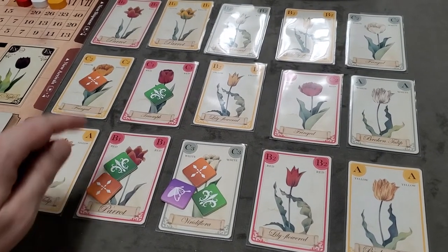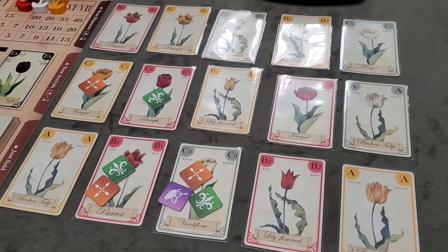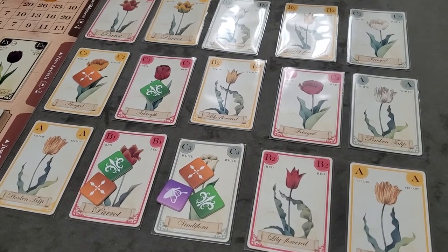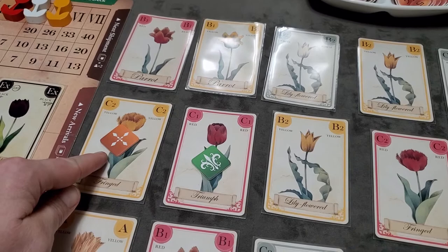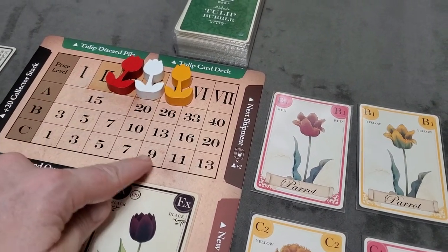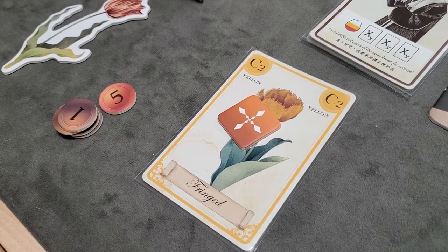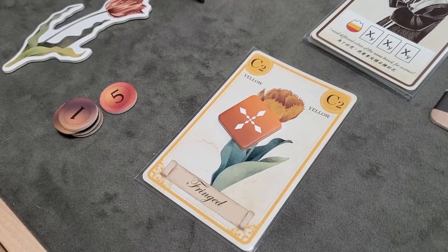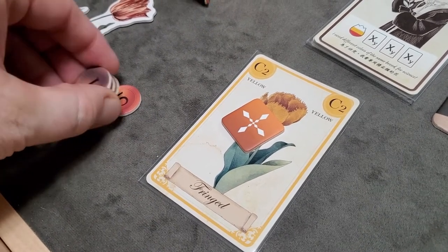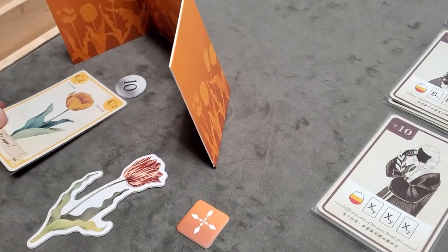Bids are resolved from left to right across all areas. We only resolve tulips that have bid tokens on them. If you're the only player with a bid token on a tulip, you must purchase it at the current market price. For example, orange is the sole bidder on a yellow C tulip priced at nine. When purchasing, you can either pay outright with cash to the bank and take the card behind your screen, or finance the entire cost by borrowing from the bank.